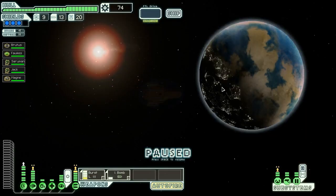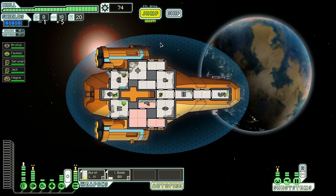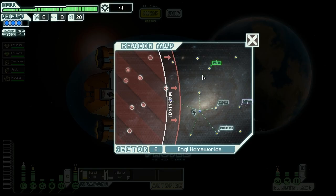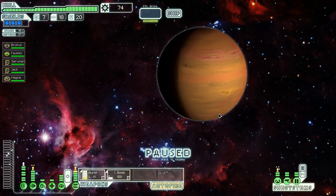They want to trade one fuel for five missiles — that might honestly be a good deal. This sector offers a gray market shipwright's offer — let's take it: one fuel for five missiles. Fuel is valuable, but five missiles is also going to be quite valuable. There's a store here too — we could buy more fuel there, but let's just jump on. Hopefully we'll find more fuel before we need it.